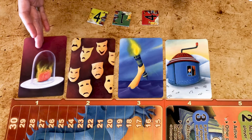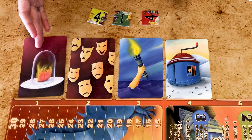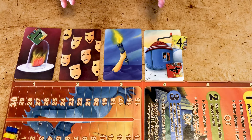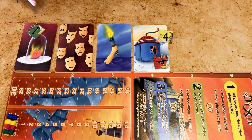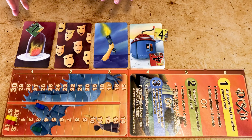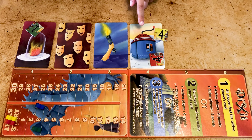In this case the storyteller's card was this one, and the clue was 'sadness.' We usually put the tokens on their respective numbers. The best case scenario for the storyteller is if some players but not all guess the correct card. In that case, the storyteller and whoever found the correct answer each score three points. If nobody or everybody finds the correct card, the storyteller scores zero and each of the other players scores two. Players who guessed another player's card — not the storyteller's — give that player extra points; in this case the green player would earn an extra two points.